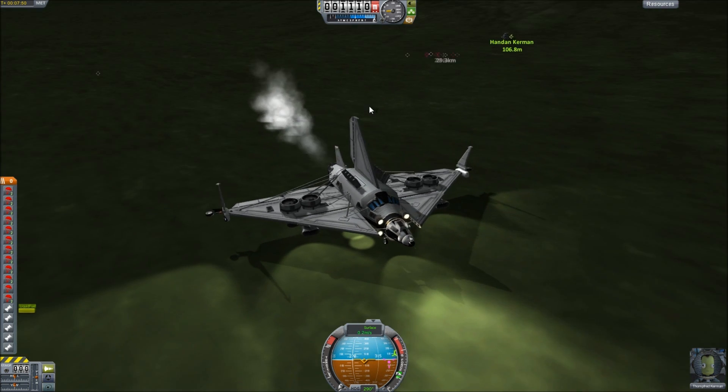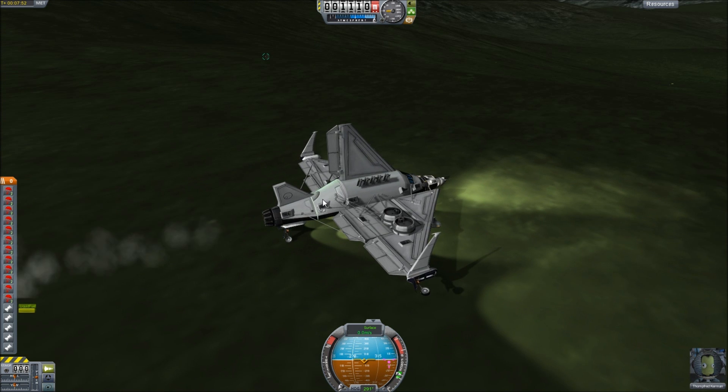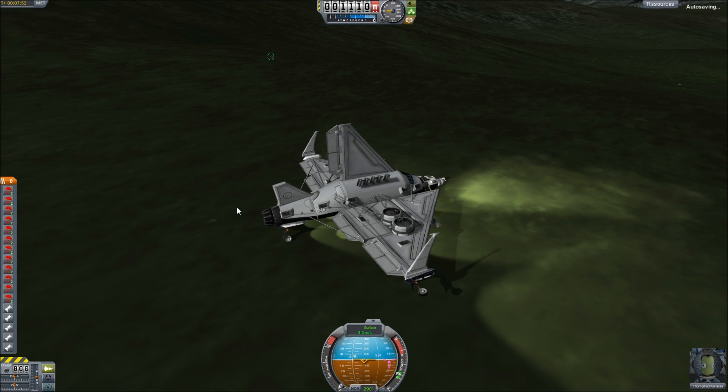We might have to activate one engine and very gently throttle up to get ourselves oriented — we don't want to land directly on our nose or on our back. By putting on this jet engine, that should push us a little bit forward and tilt us down some. We'll cut that now and hit our brakes as well. And we have made a successful touchdown! I'm actually very pleased with that. We landed about 100 meters away from our target. Just waiting for our engine to shut down.